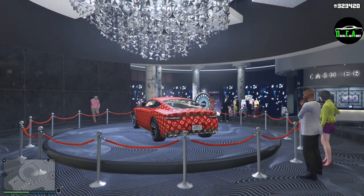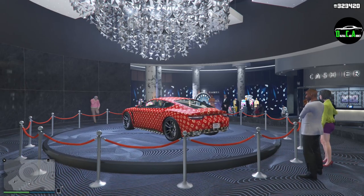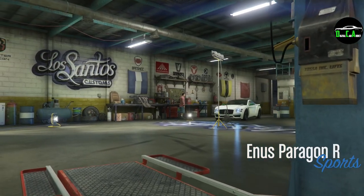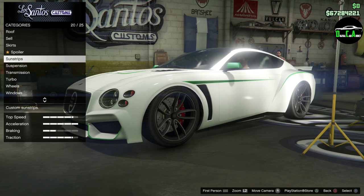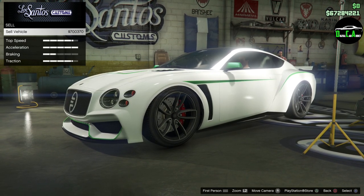In order to get the regular Paragon R, you either have to buy it or you can obviously attempt to win it from the podium this week. For those of you who originally paid full price for the Paragon R and are angry about it being on the podium, you can still take the one you originally purchased and sell it for roughly $700,000 depending on your upgrades and how much you paid for it originally.